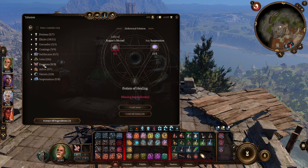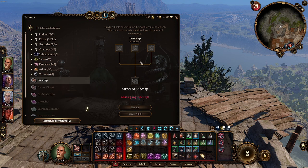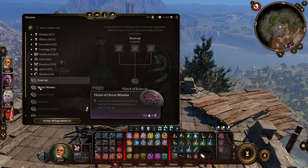Down here on the bottom, when you pick up a new ingredient, generally you get a pop-up on your screen that says you know a new recipe. There are some items — which leads me to the problem I was having — that does not pop that up. So for example, let's say we wanted some of this bone cap. If you have the ingredients you press extract, you get the ingredient for your potion. Easy.